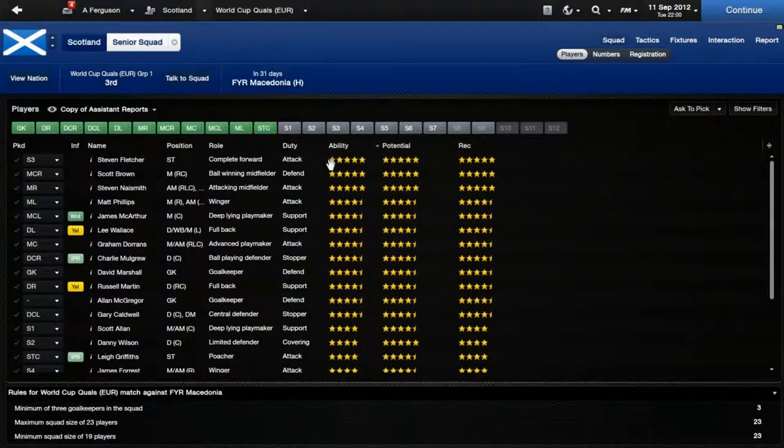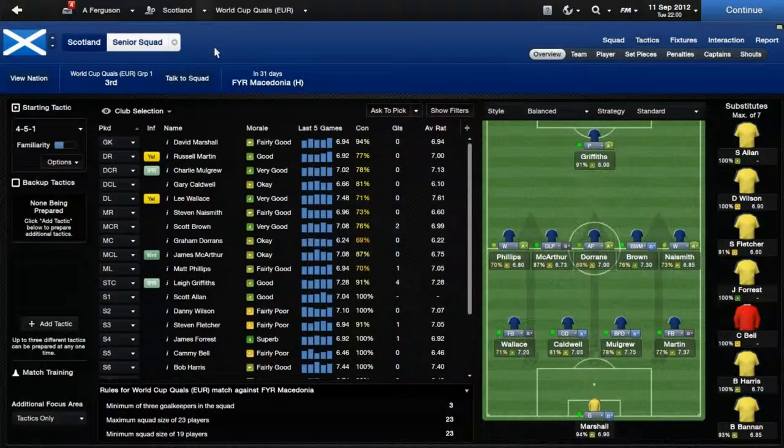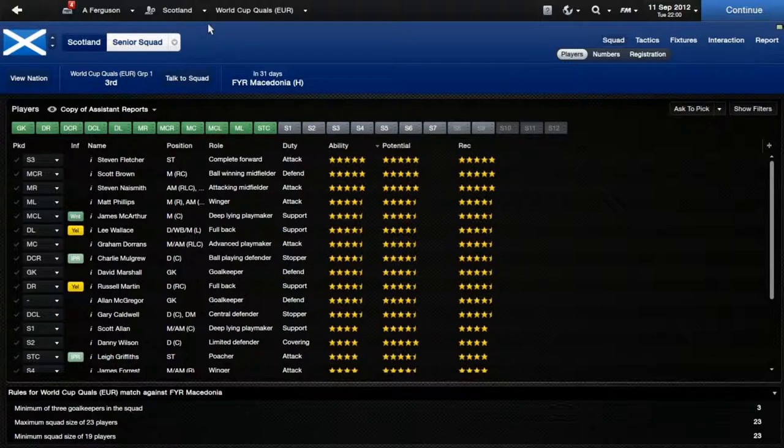I'm going to give you a tip on how to pick your squad. What you don't want to do is go in with a fixed mindset on formation, or assume you know the best players just because you know them in real life. What you want to do is lay out your game with roles, duties, and ability — organized by ability — and then try to fit in all the five-star players like Nathan Scott Brown. I haven't put Stephen Fletcher in after his poor performance against Wales. Al McGregor is contesting with David Marshall for the goalkeeper spot.